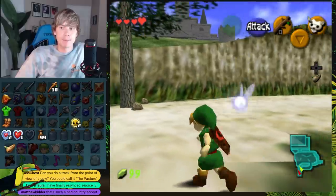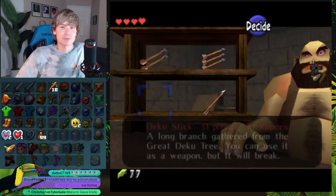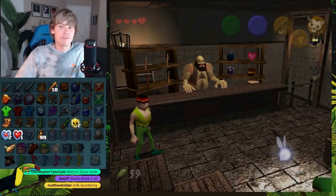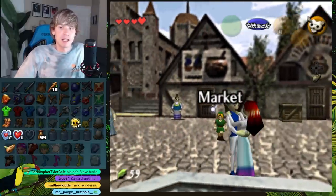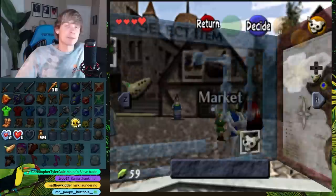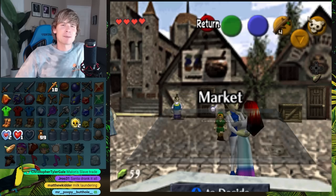We got a huge rupee. There are Deku Sticks here — glad we can buy sticks in the market. We are actually very, very close to the entrance that allows us to go to Majora's Mask. For the heck of it, I think I'm going to go right now. I'm going to go ahead and save in case something happens — I'm saving frequently just because more than anything in case my computer crashes. My computer has been a little bit weird lately and I'm not sure if I can trust it.